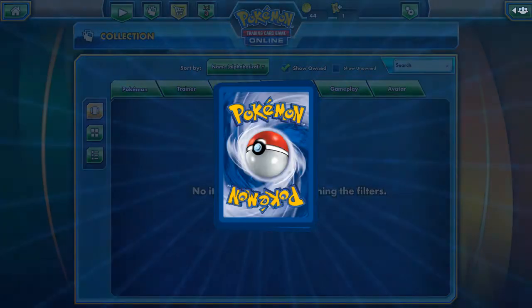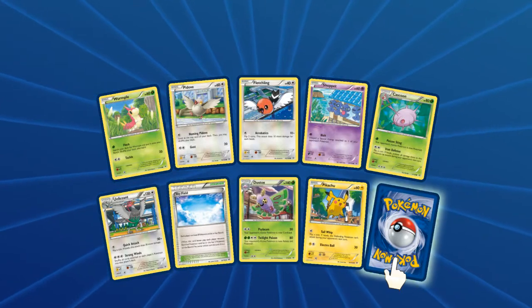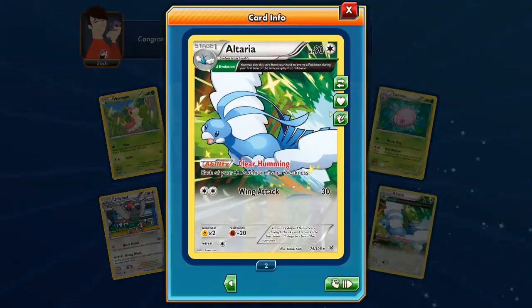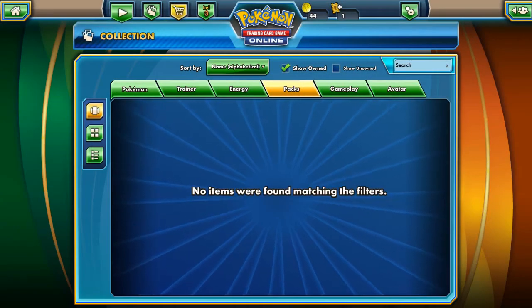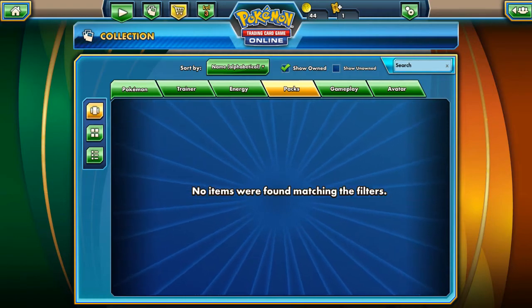And the last Booster Pack — let's see. Skyfield, very nice. I now have a total of 9 Skyfield cards. If you need any of them, let me know. And Full Art Altaria. Thank you guys for watching. Don't forget to subscribe for more featured videos and Booster Pack openings. Goodbye!